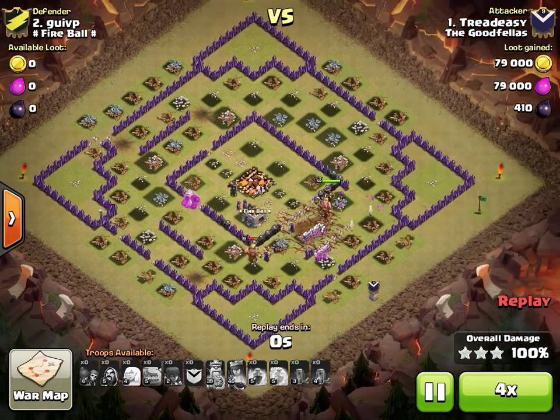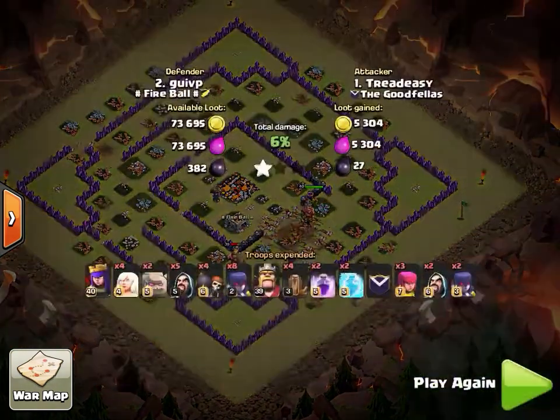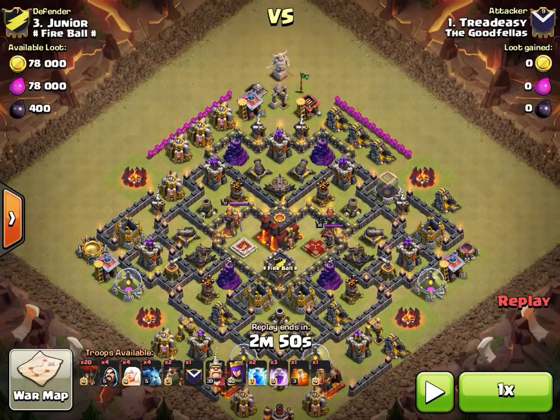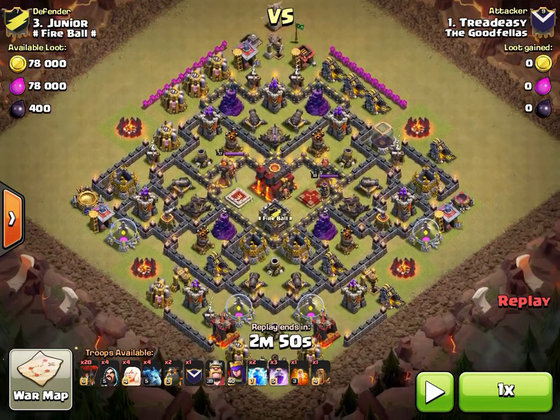Let's watch Tread Easy's next one on base three. This time he's bringing a queen walk laloon. You can see the spell composition: two lightning bolts level seven, one max earthquake to take out an air defense, and three rages — usually one or two used on the AQ walk portion.